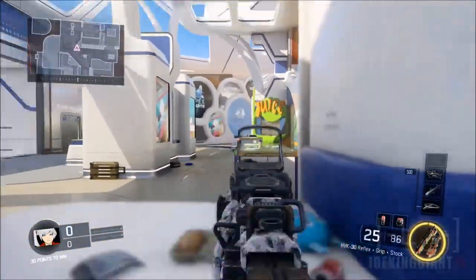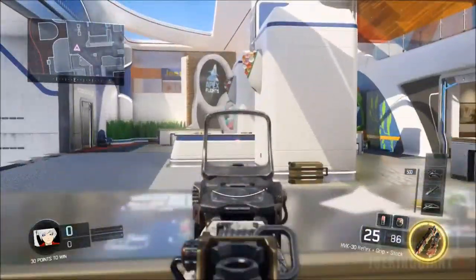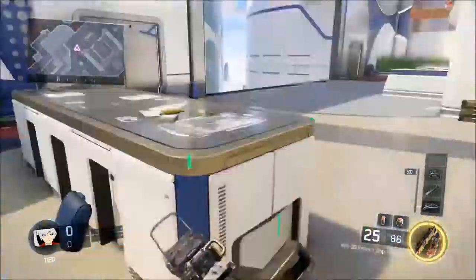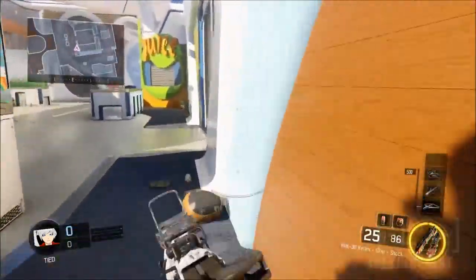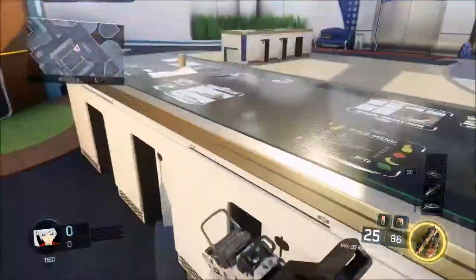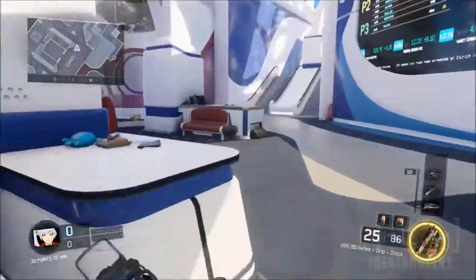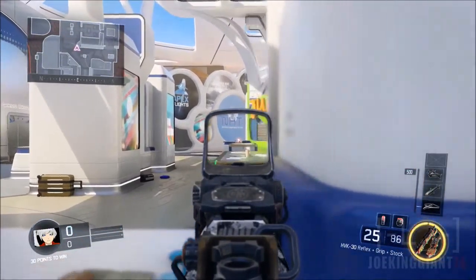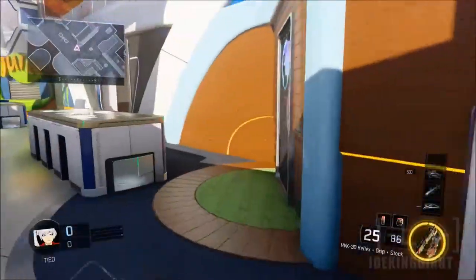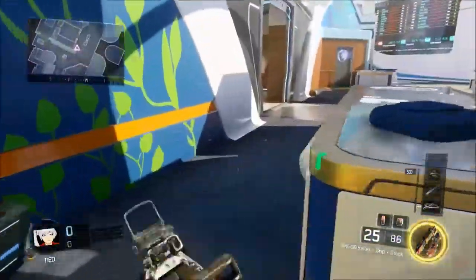Now, you can use an SMG but you're going to have to slide right here. You've got to keep sliding — either my circle button is broken or it doesn't want to slide. You're going to have to be fast right here because you're going to get quick-scoped and killed by a camper right there, which is similar to this side. Usually people are camping right here just waiting for you to come out. You've got to move fast in order to go down the middle.